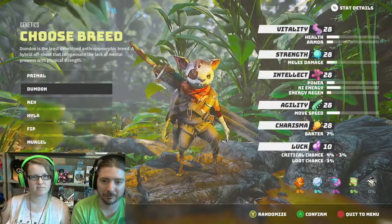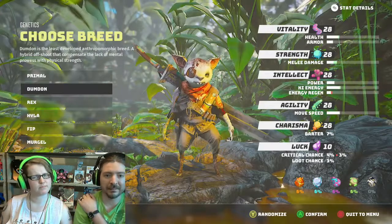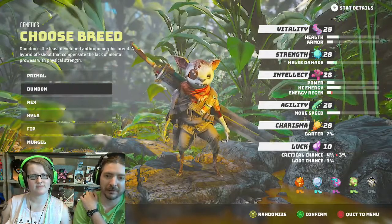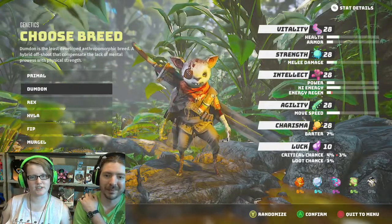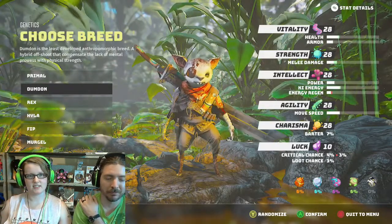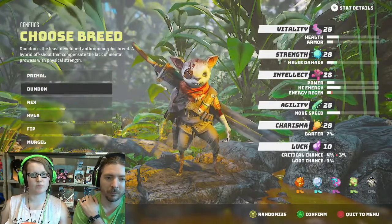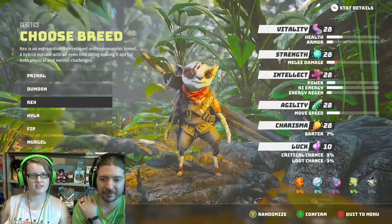Least developed anthropomorphic breed — he looks like a gerbil. A hybrid offshoot that compensates the lack of mental prowess with physical strength. Not sure he looks like a gerbil to me, but continue. He's kind of the same thing — this is more like dexterity and agility, I think. This is more muscle. Okay, I'm with you. That makes sense.